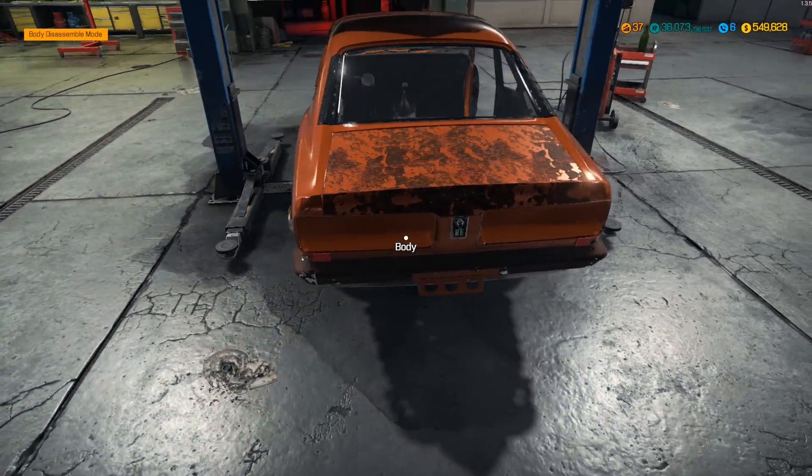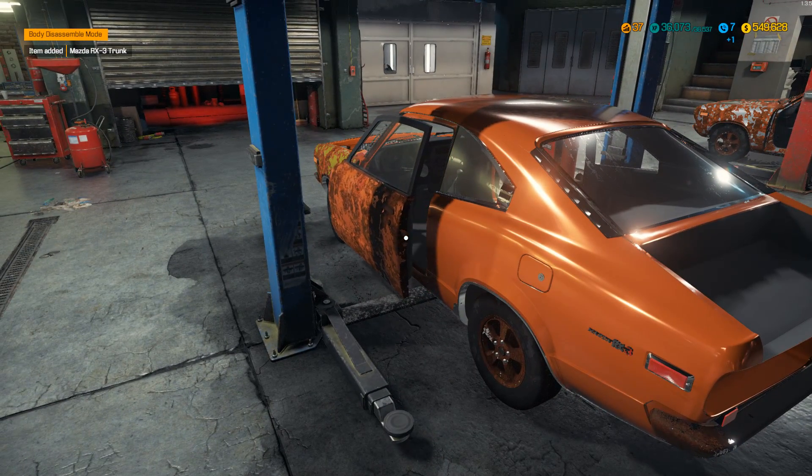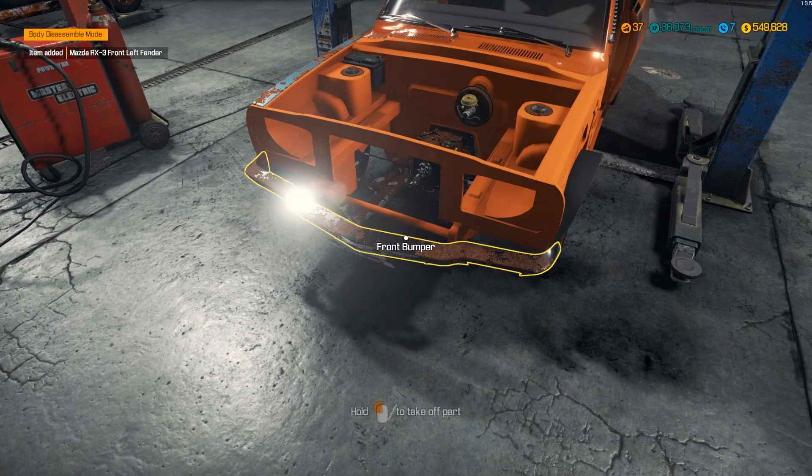Look how much better — that's looking much more like it indeed. Let's get rid of the trunk. We've got correct coloured doors, not got a correct colour fender, but there we go. Let's get the front end off as well.